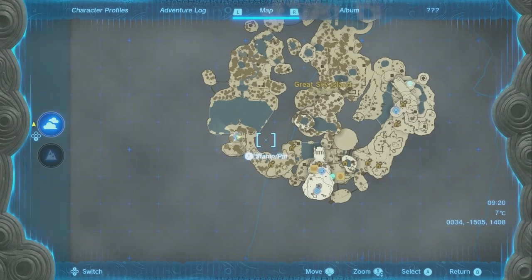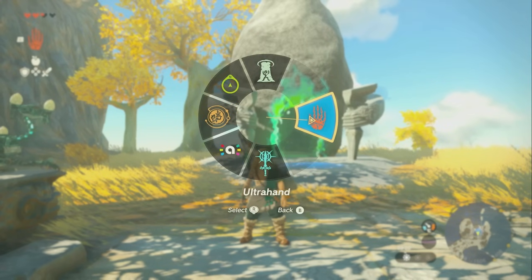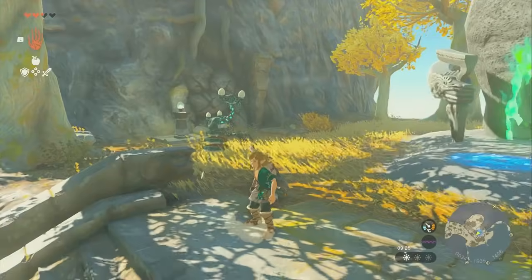This one has a lot of different things that you're going to need to do. At this point, you just got Fuse and you have Ultra Hand, and those are your two abilities at this point.